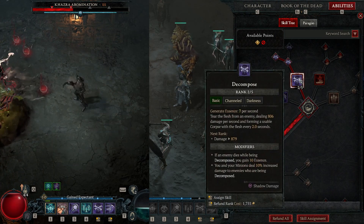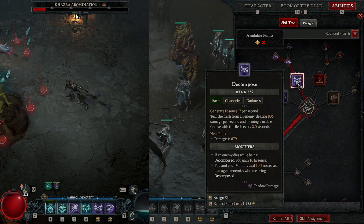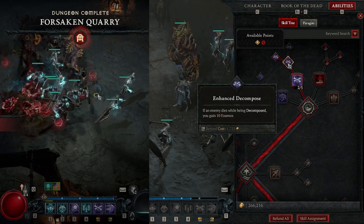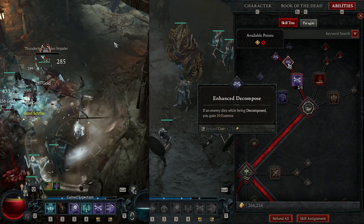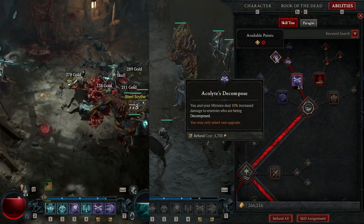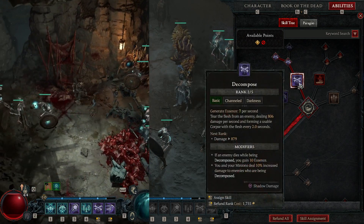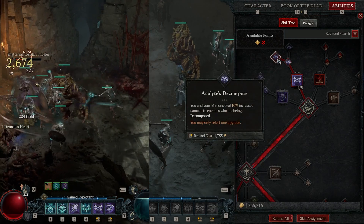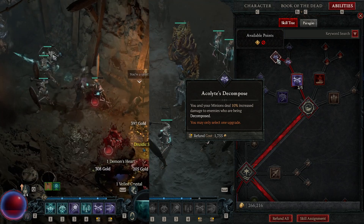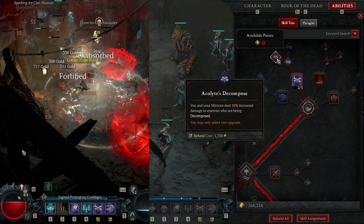Starting off with the skills, I went with Decompose as my first skill — it's going to be the best option out of the four here. This one is mainly just used to generate essence for itself. We're not really depending on this for damage. When we go up it a little bit, we grab Enhanced Decompose, but we never really kill people with it. What I really wanted was Acolyte Decompose: you and your minions deal 10% increased damage to enemies who are being decomposed. So while I'm regenerating essence, my minions are doing increased damage to that target.